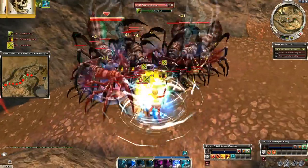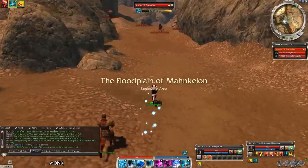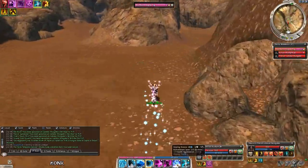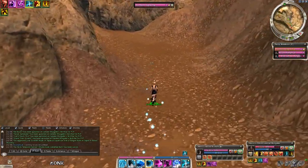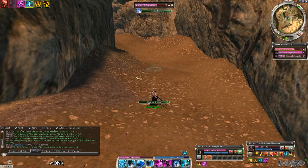Let's go one by one starting with warrior, monk and paragon first. These 3 classes have the exact same 55 or 105 HP build with some modifications. After entering the area use Balthazar Spirit, flag the paragon hero at the mobs and use Fallback, Incoming and Make Haste. Flag the ranger hero at this spot and micro the 2 nature rituals on her.